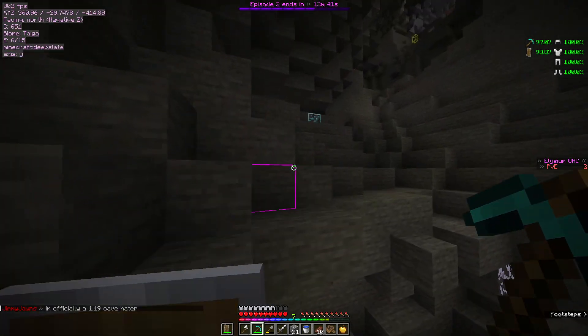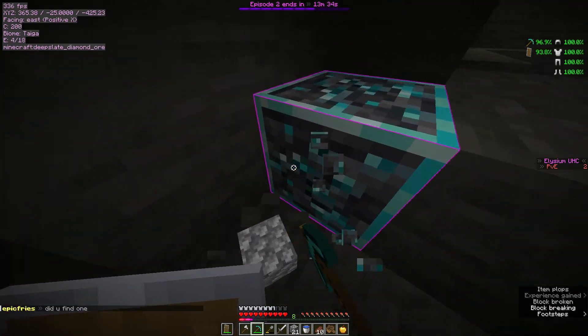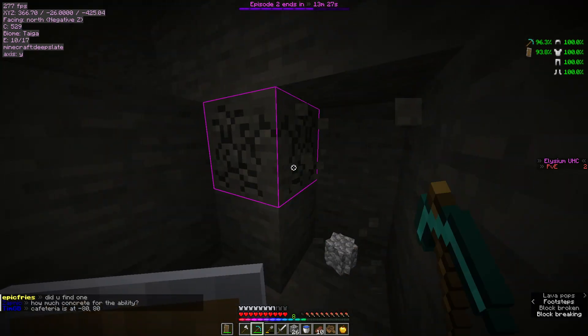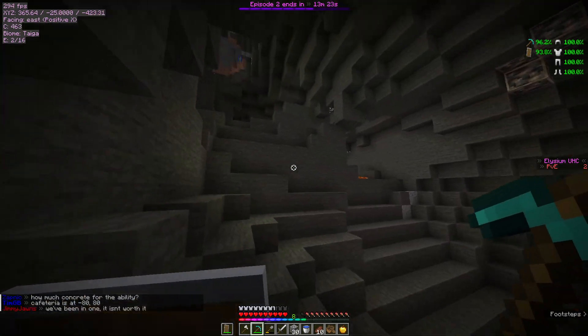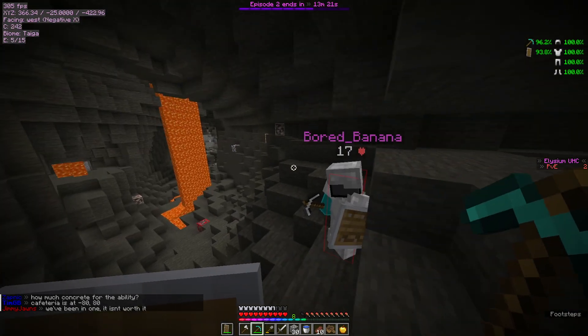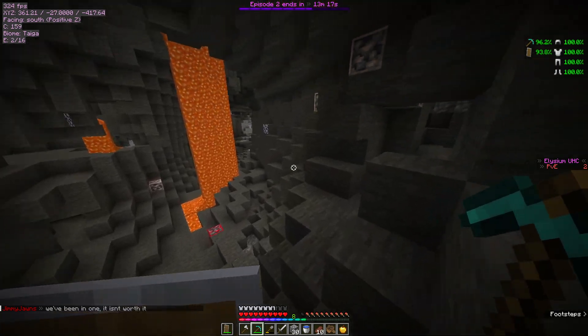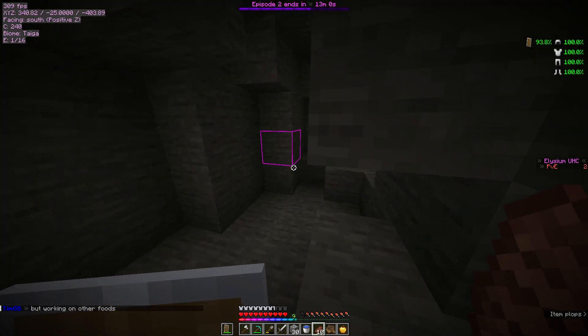It keeps telling you — well, that's good; means I don't have to guess. Please be more than one... it's two. Three! Well, that's all we need. We just need a lava pool now. Are we not looking at one? Oh no, that's just a lava pool.